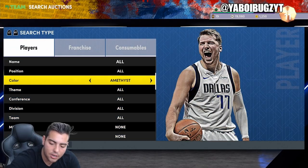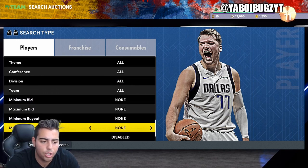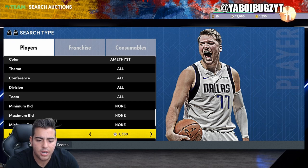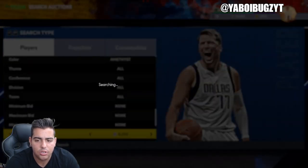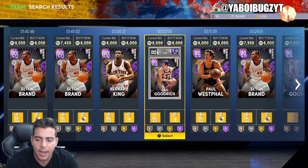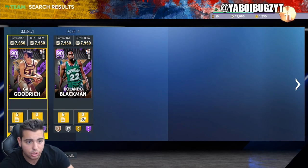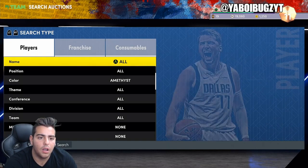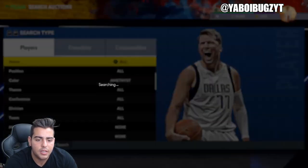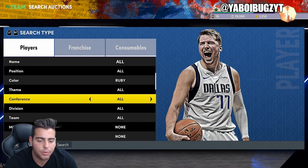We're gonna get into the market. I'm down MT, so I'm gonna show you guys how to make your MT back and we're gonna talk about investing. I think I can make a lot of MT off investing today. I gotta sell some players because I don't have that much MT. Let's check if the amethysts are crashing — wow, the amethysts are still not crashing, so there's no real big market crash today, which is kind of confusing because these packs weren't juiced. I really like this snipe filter — amethyst at a maximum buyout of 7,900 MT. Definitely try this filter out; it should work out pretty well.